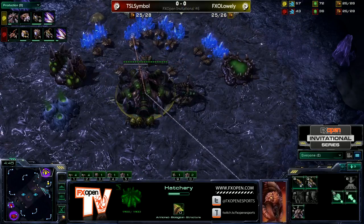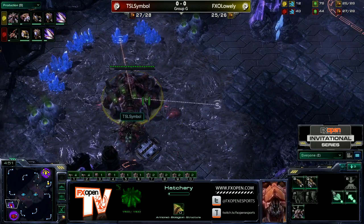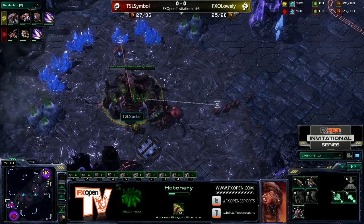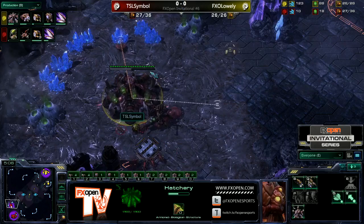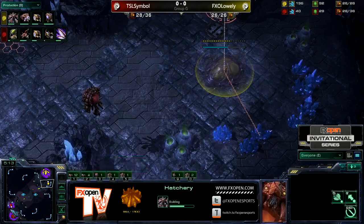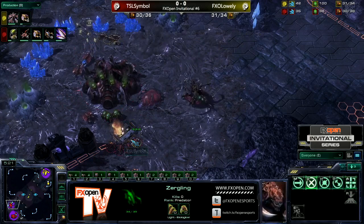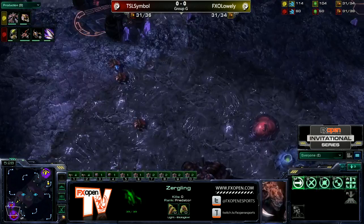Symbol does have a Spinecrawler on the way, but Zergling Speed could try and run straight past that Spinecrawler, get up in the main, and take down a Queen or something. That's also why Lowly withdrew immediately — he made sure he didn't lose any of those initial Zerglings, which is really important for these kinds of strategies. But Symbol is going for a defensive Baneling Nest, and Zergling Speed is just about to finish, so Lowly should be able to get in before the Baneling Nest is done.